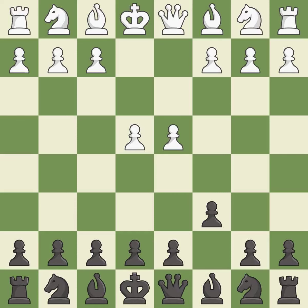d4 grabs control of the center and attacks the e5 and c5 squares. d5 controls the center and attacks the e4 pawn. Nd2 develops the knight and defends the e4 pawn, maintaining the balance in material with a good trade.